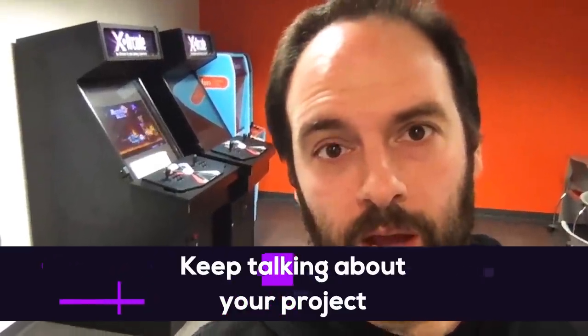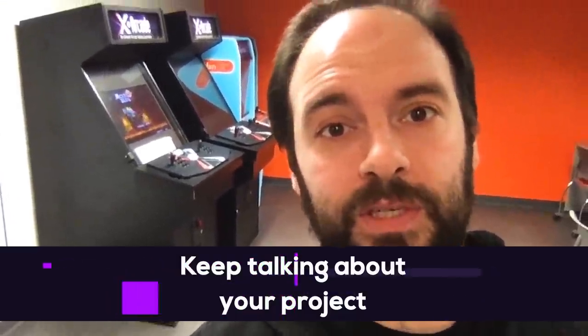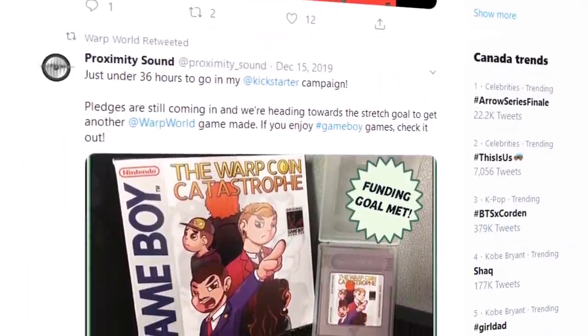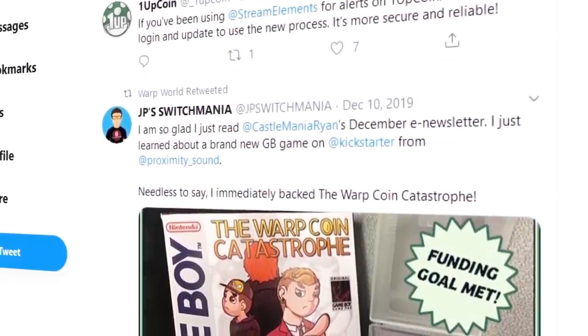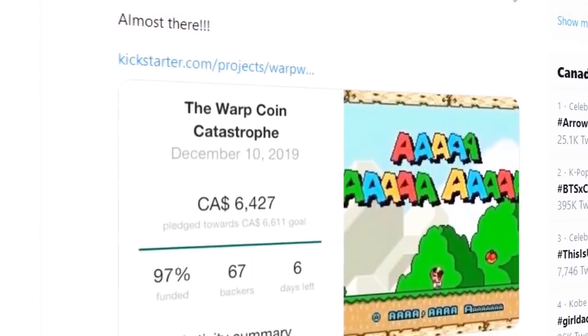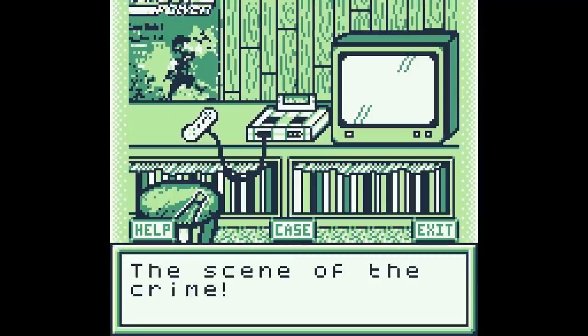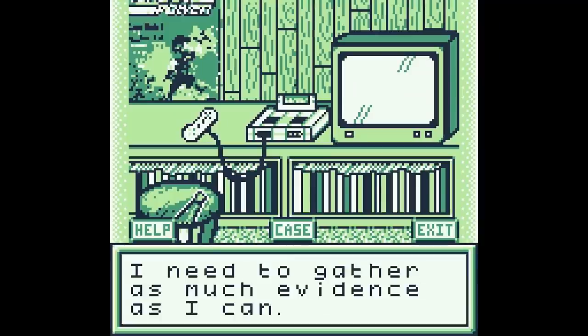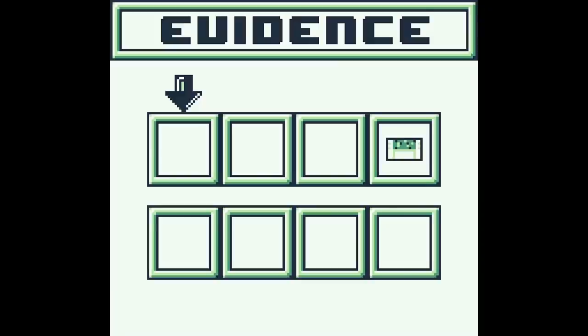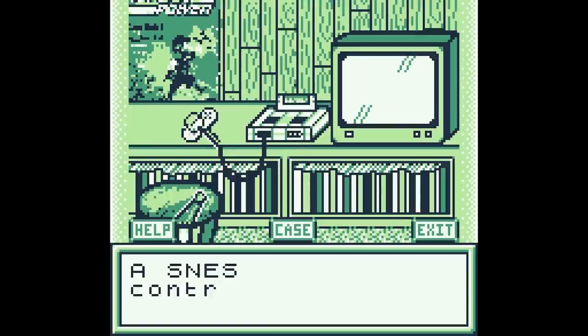Finally, keep talking about your project. I still talk to people now who had no idea about my project. So even if you think you've blasted it out and you're worried about annoying people — don't. Keep producing, keep talking about it, keep giving people updates about the process, how you made the game, what you're wanting to do with it. Give them insights and reach out to communities. I had a lot of backers come from small niche communities, newsletters, Facebook groups, and other social media. You'd be surprised at how many people don't hear about your project, and how excited they are once they find out.